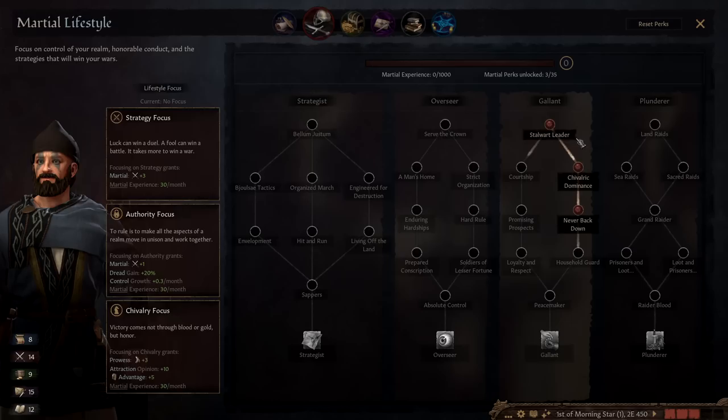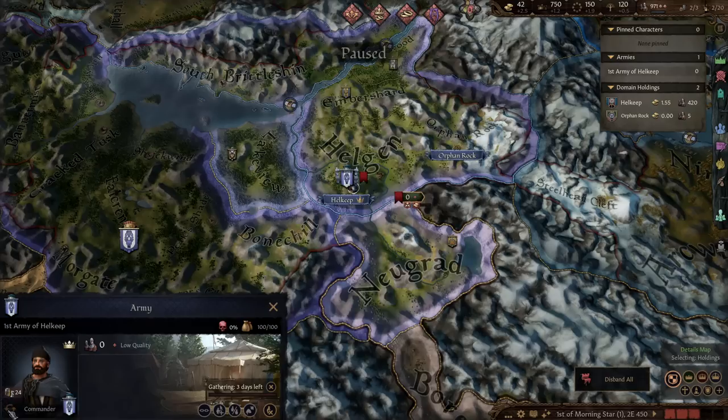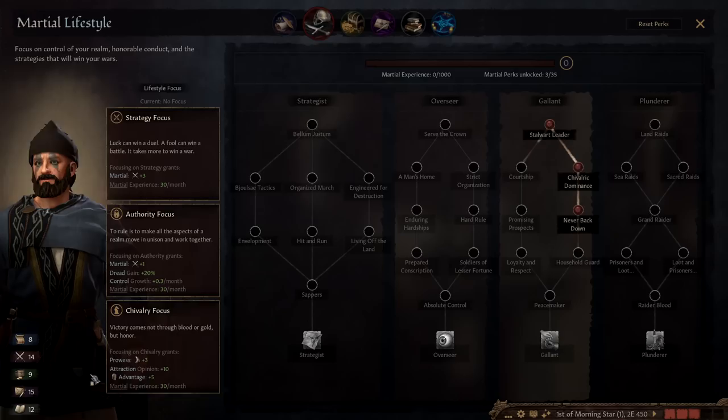I think Marshal is probably a good place for us to go. We are our best commander by a significant margin at 24, so we should work on the assumption that we're commanding our armies. Taking the chivalry focus gives us more prowess and more advantage, so we'll be even better at leading armies. That seems like a good idea.